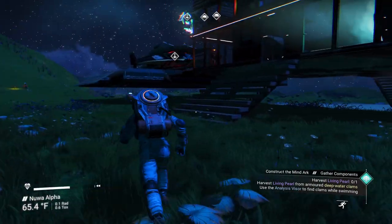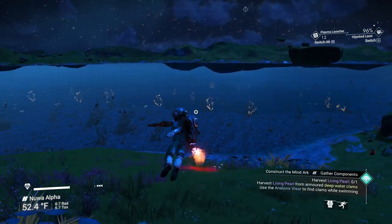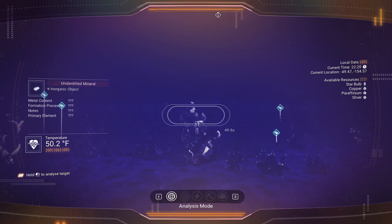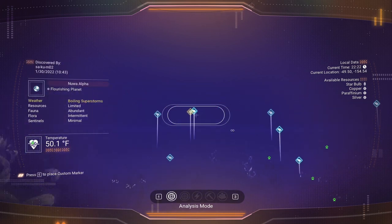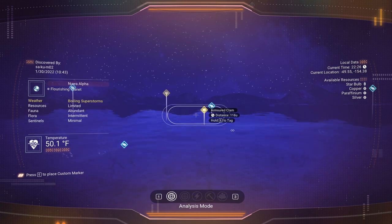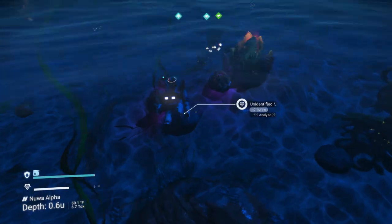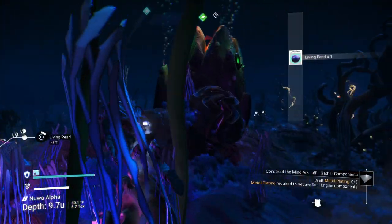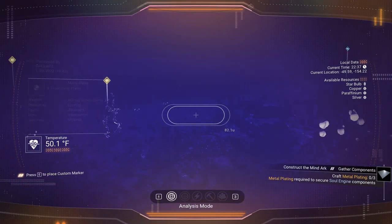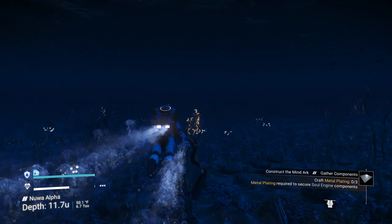We don't need pearls — let's go to the water. There's one over there — armored clam. Coming up on it quick. Got a few of them over here, and you can just pick them up now. Just stay away from the other thing here. I got three of them. Should we grab some more? I think we should grab a few more because I have a funny feeling we're going to need them.